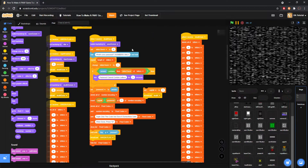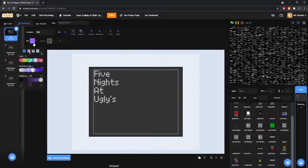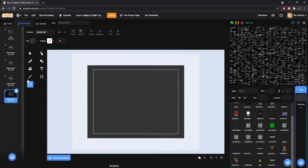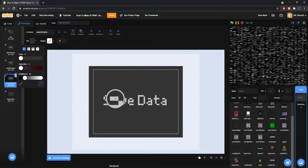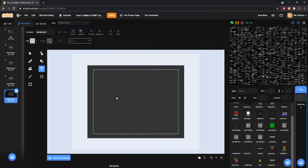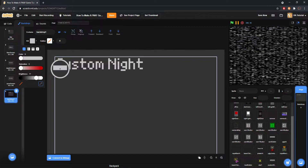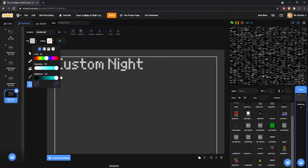Now I need to set up what happens when you go to the custom night screen. I'm going to take this color of the thing and make a new backdrop. I'll paint one of these squares the same color so everything looks the same, and call this backdrop 'Custom Night'. You can make this look far more nice, but I'm just going to set it up like this. Here's the fun part — setting up the art for each character. I only have three.